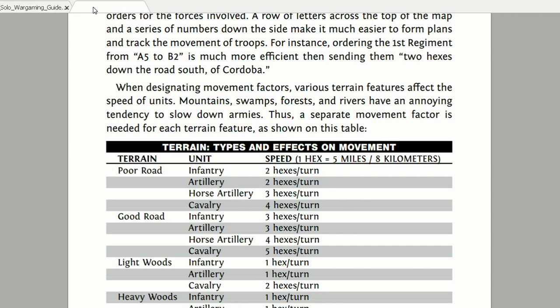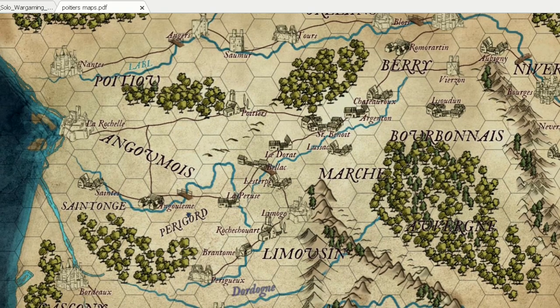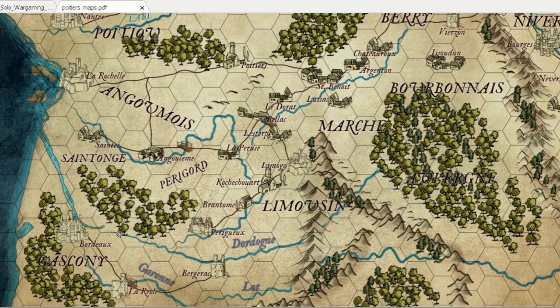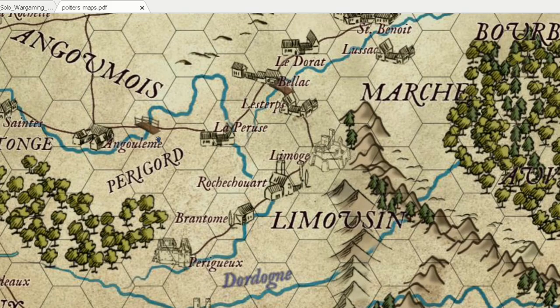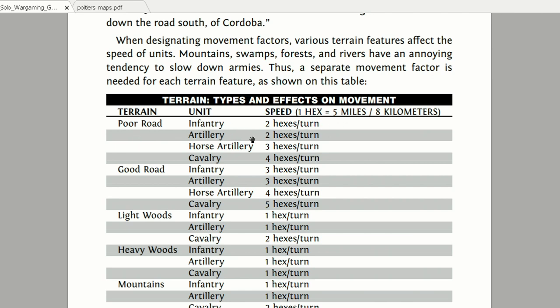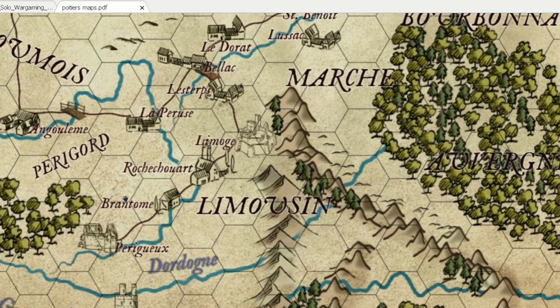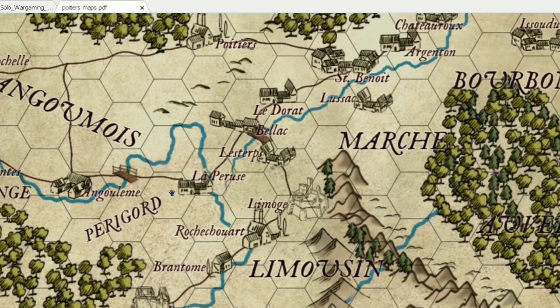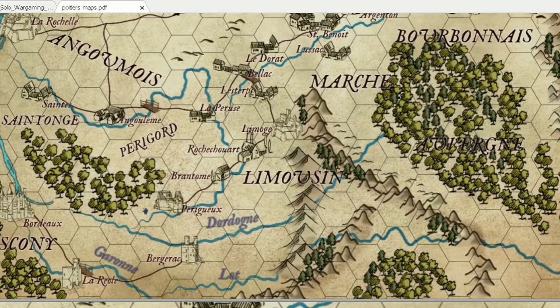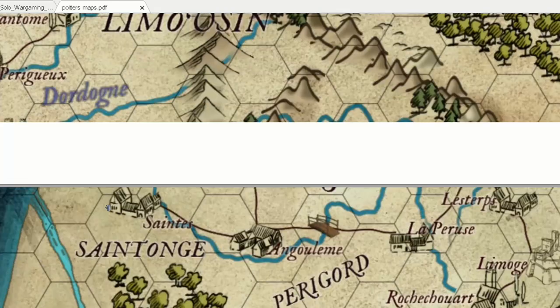Here is my Poitiers project campaign map. The Black Prince will start from Bordeaux. I've tried to portray the area as best as possible with different cities, hexes, and different movement rates. You can see terrain types: poor road infantry would move two hexes per turn, good road, etc. The map includes close-ups, and I've tried to follow the Black Prince's campaign with all the major cities he passed through or besieged.